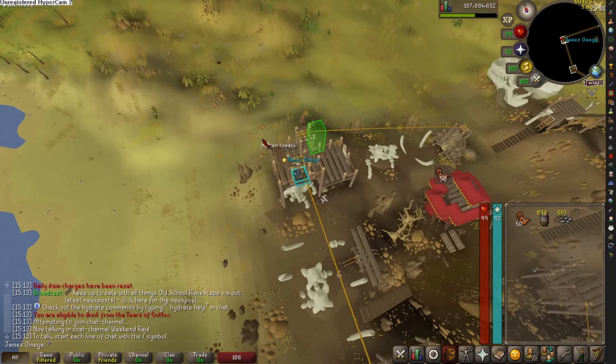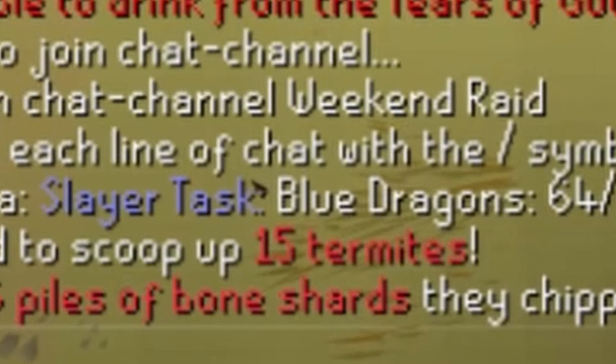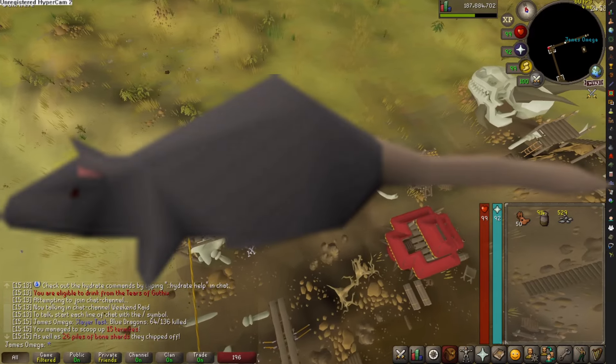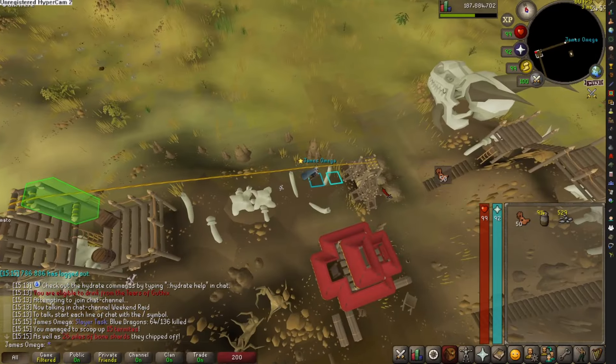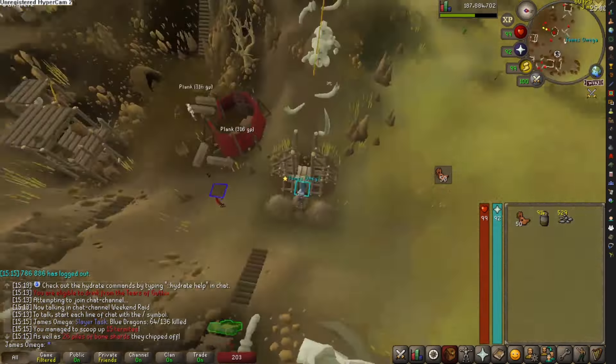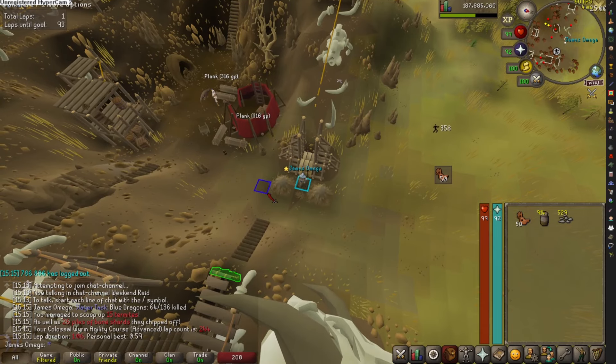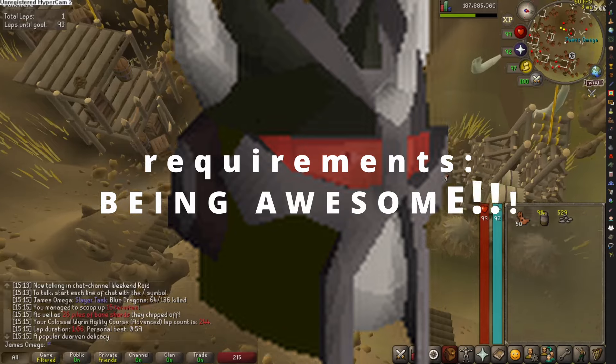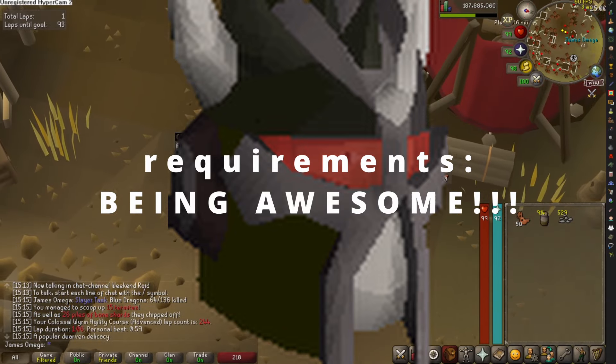Let's look at my slayer task. As you can tell, I have a slayer task for the rat, and this means you can use a slayer helmet. Look at this — we have found a rat, level one.